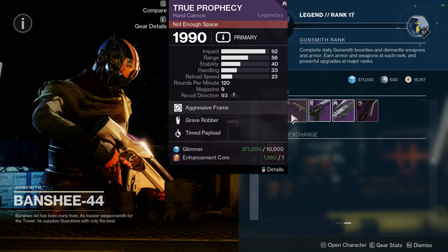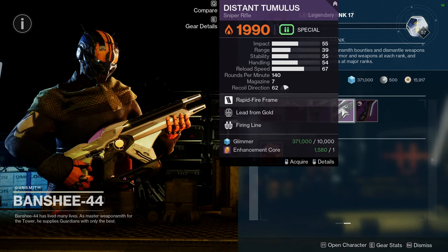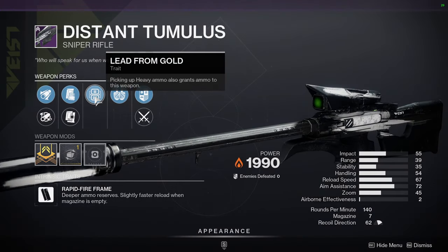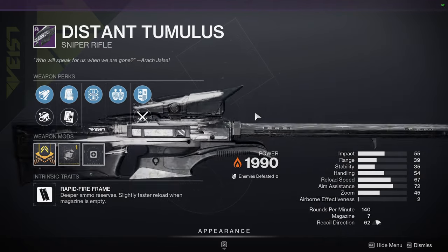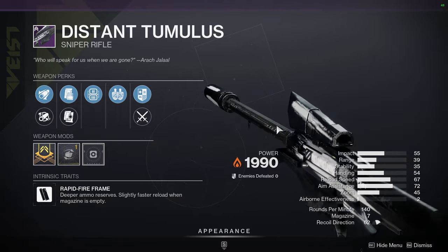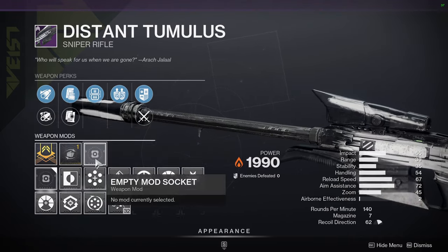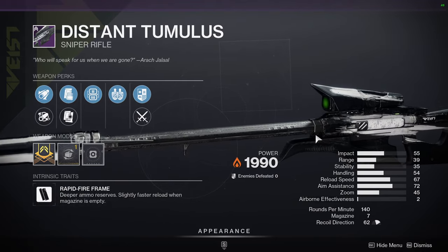As for Banshee, we have Cry Chroma Rush with Heating Up and Wellspring — that's unfortunate. True Prophecy with Grave Robber and Timed Payload. The Vision with Fully Auto Trigger System and Elemental Capacitor. Distant Timulus with Lead from Gold and Firing Line. Temptation's Hook with Relentless Strikes and Unrelenting. Distant Timulus is actually decent — Lead from Gold is always going to be a dope perk especially for specials, and Firing Line is a legitimately good PvE weapon. Will I pick it up? Probably not, because I don't mess with Firing Line that much, but if you're in raid situations or play with a lot of people, Firing Line is the one — it's significantly higher than other options. It's a rapid frame though, so I'm on the fence.